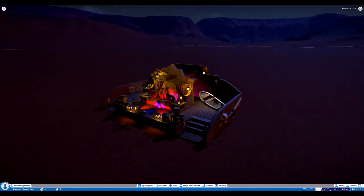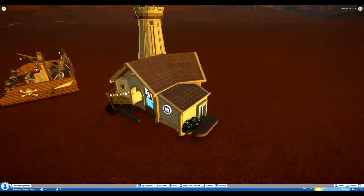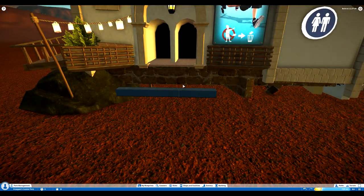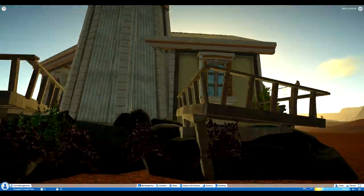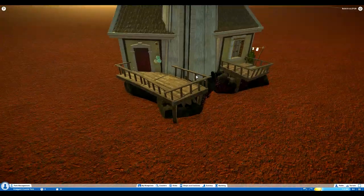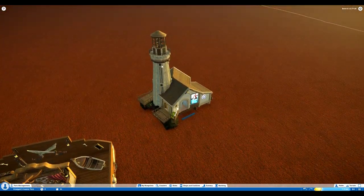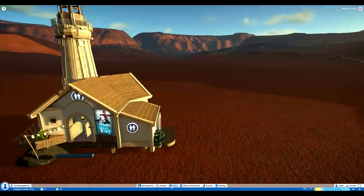Moving on, we have a lighthouse and a restroom. Oh my god, I just love looking at the details of these things. I'm assuming this kind of bugged out — there's supposed to be some stairs here. But it's just so impressive what people can do. You've got to remember, there's not too much in this game right now — there's no lighthouse, that's for sure. This is all made by a person, and that is seriously impressive.